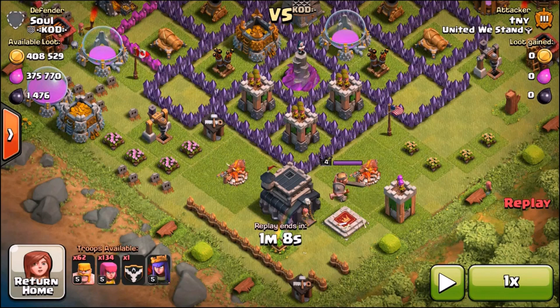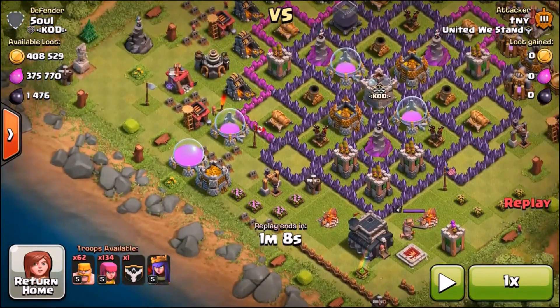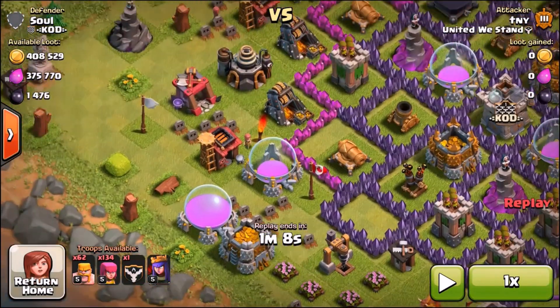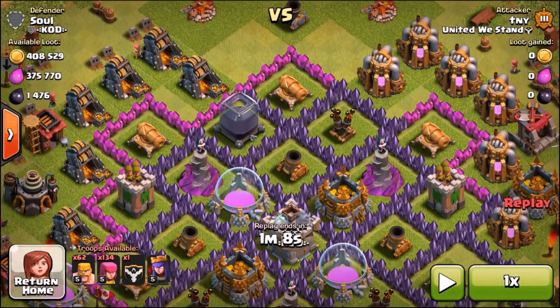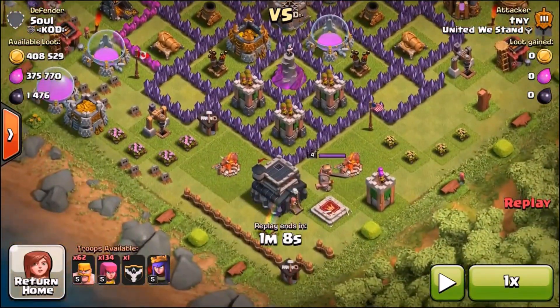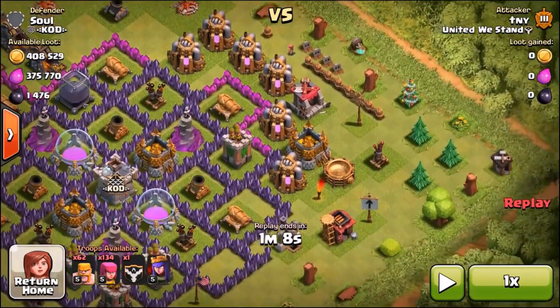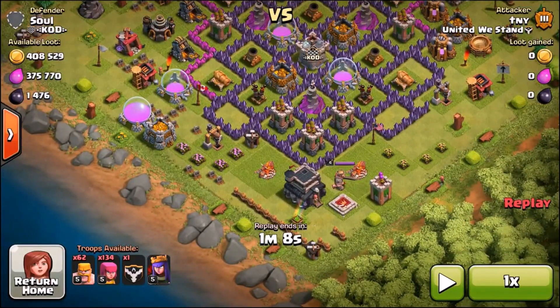Here is the base - I'm just going to pause the video. The raid is only a minute and 8 seconds long, so I pretty much demolished his base in a minute and 8 seconds. I didn't get the 3 star, but you can see there's almost 800k gold and elixir on the table, as well as 1.5k Dark Elixir. He's got 3 storages on the outside of the base, that Dark Elixir storage is pretty much on the outside with just 1 wall protecting it. He's got those 4 in the centre and his Town Hall on the outside - he's clearly new to Town Hall 9.